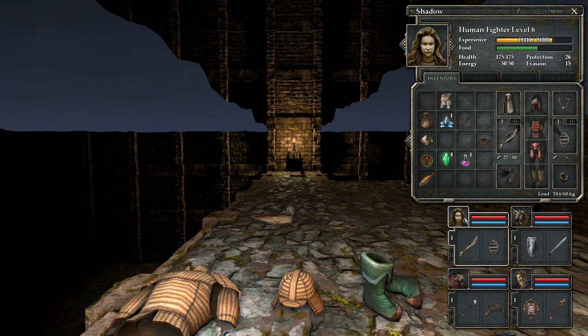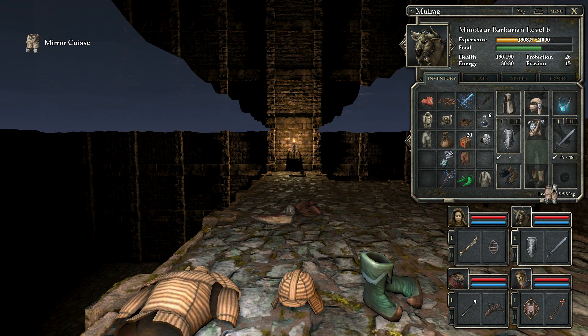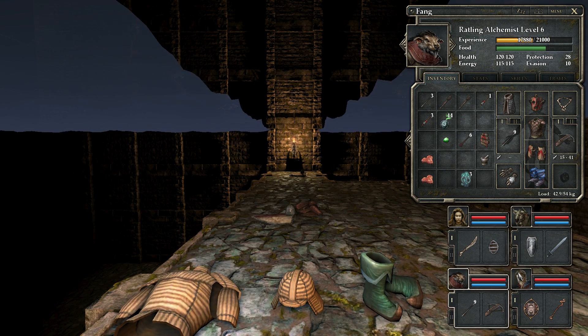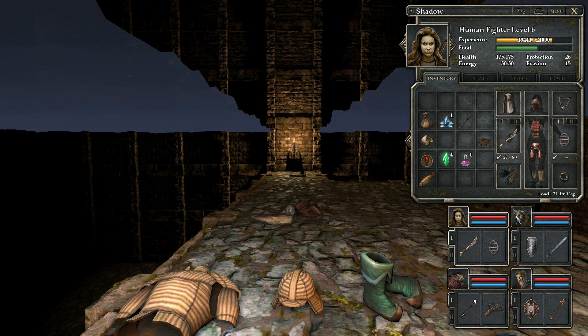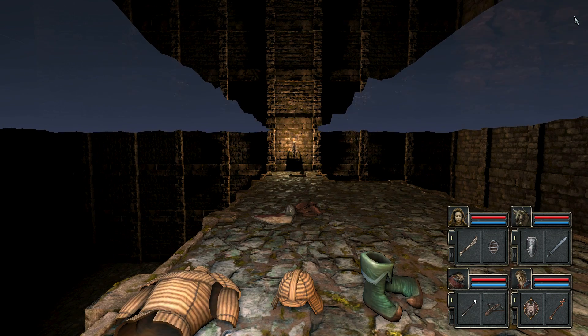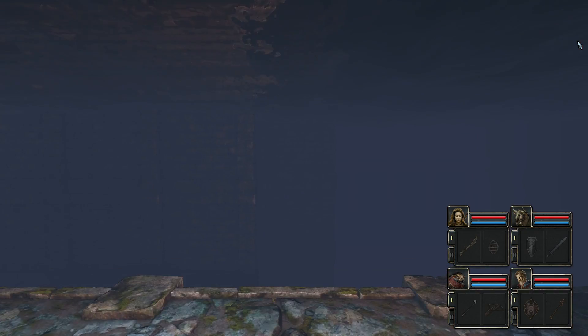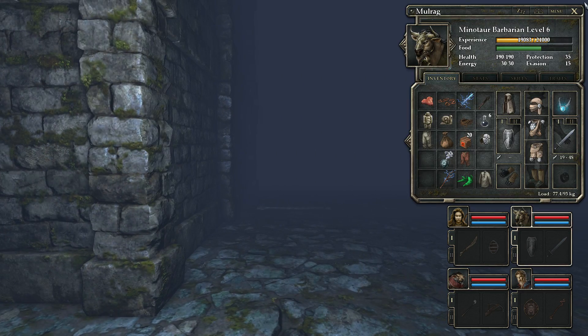They've got some fantastic armour now. She's already got top light armour - this stuff is not really that marvellous. This team are really armoured up to the hilt now - they're pretty good. Look at the armour they've got, it's fantastic. So where do we go from here? We've just done the most amazing raid - I think we save it now basically.